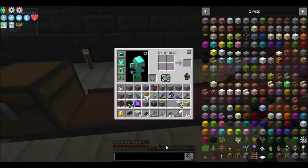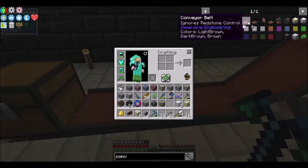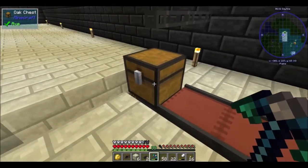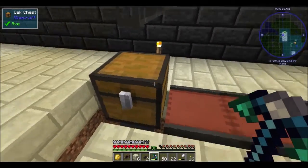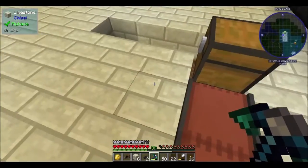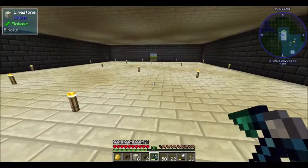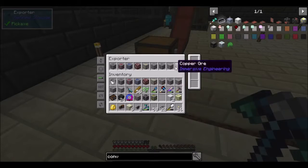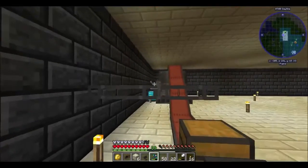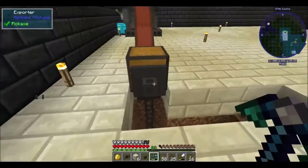I can't remember if this actually has to be under it to push or what. But you see it's filling up pretty quick, and the last thing we had on there was copper. Let's go ahead and put another exporter — one exporter, not two. Let's get these wires down. All right, and we're on copper.